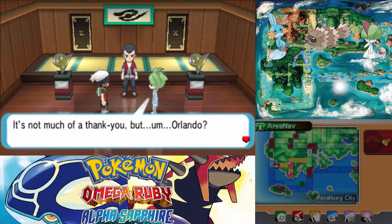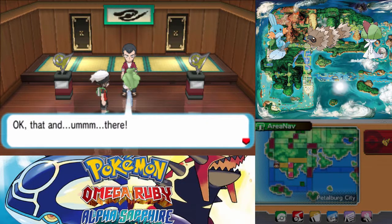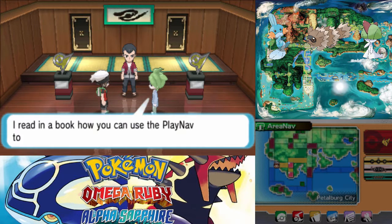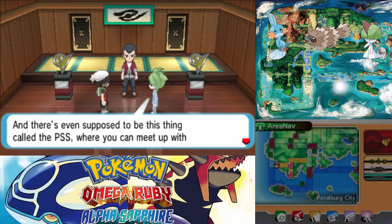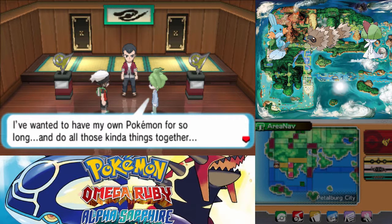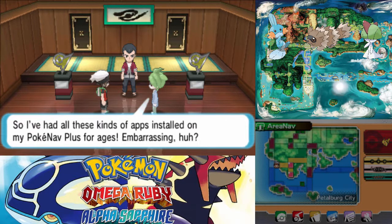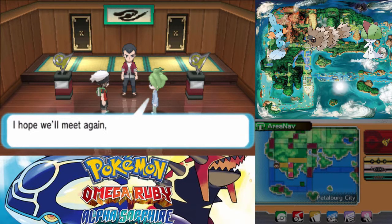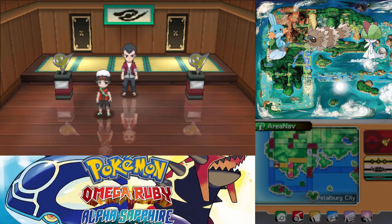It's not much of a thank you, but Orlando, will you let me see your Pokemon Plus for a second? Please give me the PlayNav. Wally updated Orlando's Pokemon Plus. Yes! PlayNav! Finally! Oh, we're finally allowed to trade and battle. Awesome. I read in a book how you can use the PlayNav to take care of your Pokemon and train them — there's even this thing called the PSS where you can meet up with other trainers and battle friends. I've wanted to have my own Pokemon for so long. I'm going to try my best together with Ralts — you do your best too, Orlando. He's not Mr. Norman — why does everyone call him that?